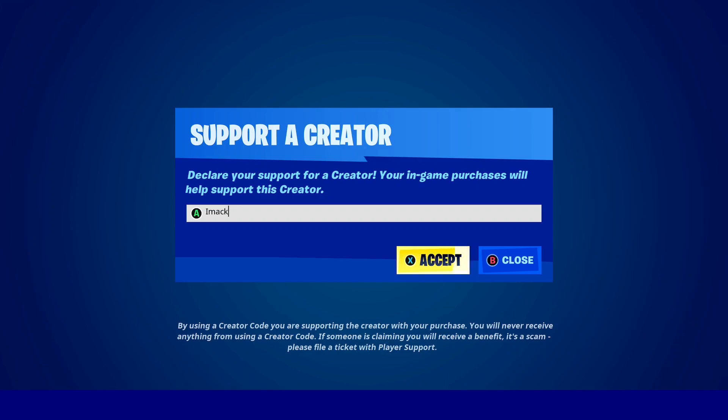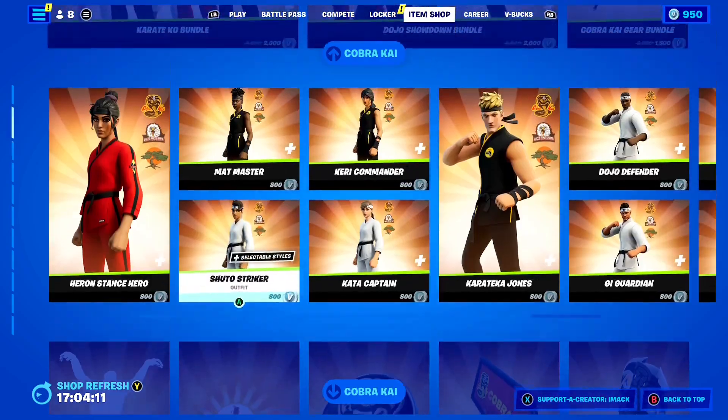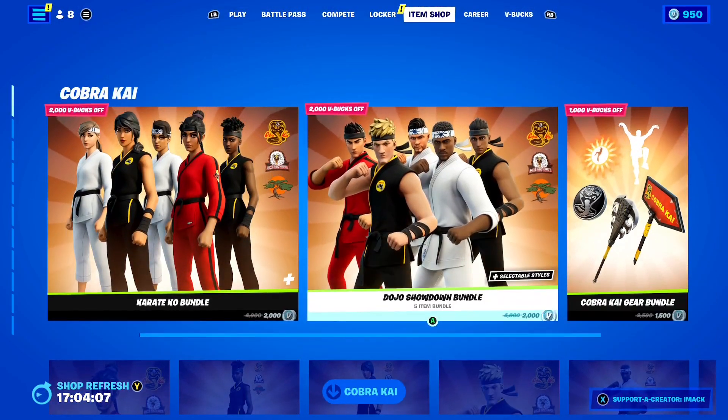If you would like to support me in Fortnite, feel free to use code IMAC in the shop, hashtag ad. That's code IMAC in the Fortnite item shop. And if you guys want to support me, just before I tell you how to get unlimited battle stars in Season 2, let's take a look at today's shop.